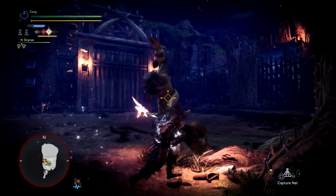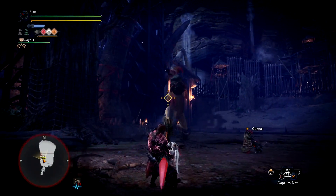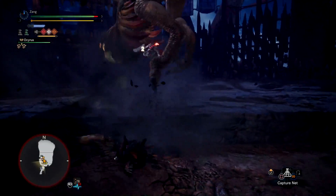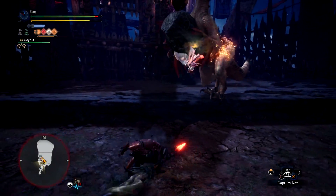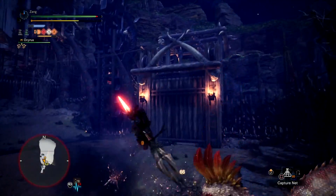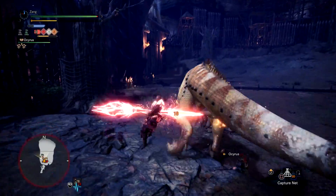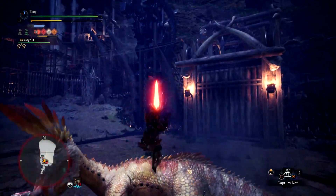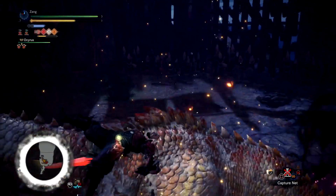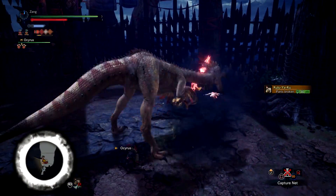You come in here in this arena and the first thing you notice is this big Kulu-Ya-Ku — he's super big. It's only like a two or three minute quest, but it took me a good couple minutes just to look at his size. If you're looking for that gold crown, that's the way to do it too, because you're definitely getting that large gold crown off him.